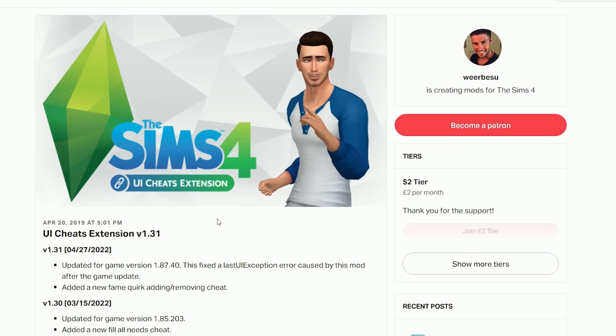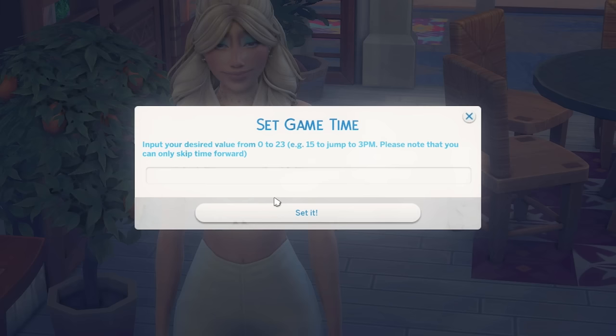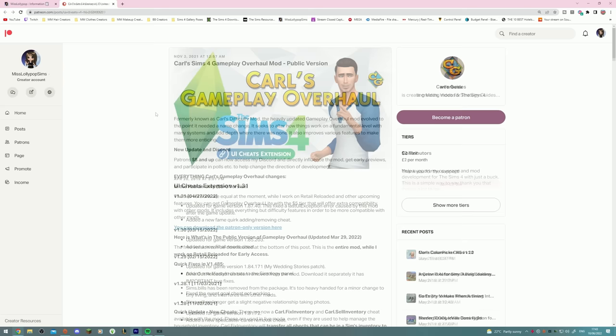The UI Cheats Extension mod is a must-have if you play the same way I do. Sometimes I want to take really nice screenshots, so for example I want the weather to change to sunny instead of raining — you can do that. You can also set the game time, so if you want it to be nighttime versus daytime you can. And sometimes when your Sim really needs to go to the toilet but you're in the middle of storytelling and the toilet's miles away, you can just click on their needs and chew them up as well.